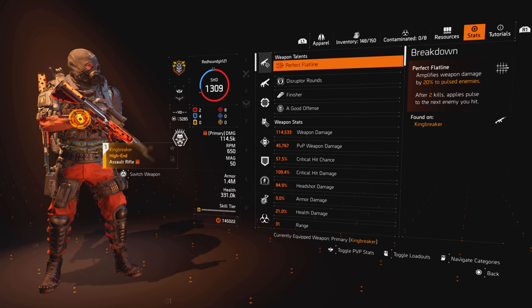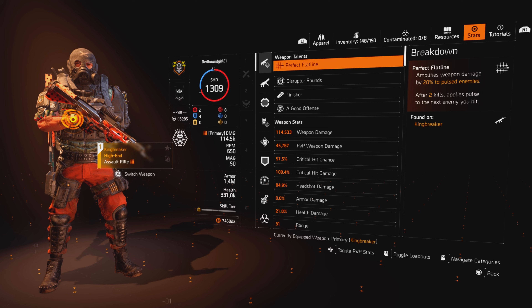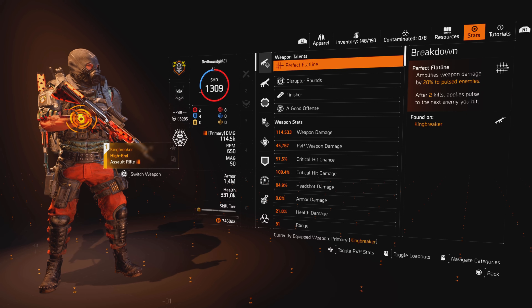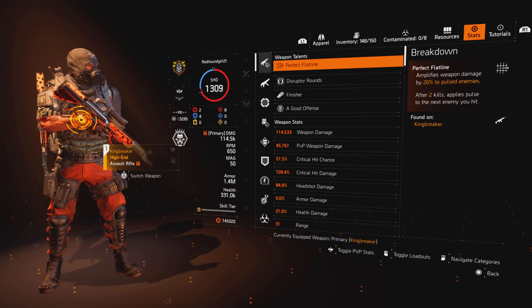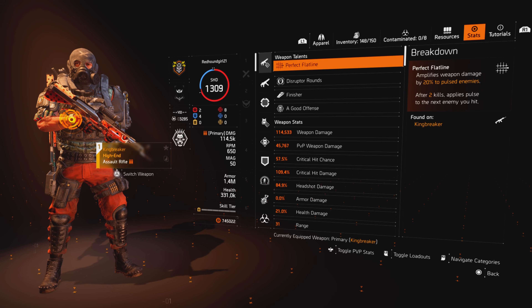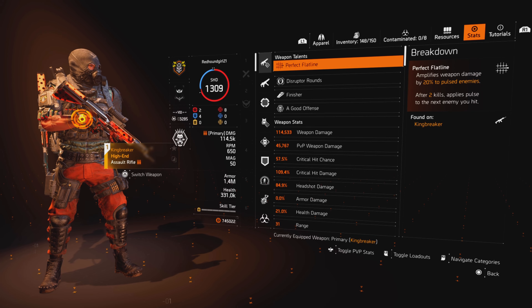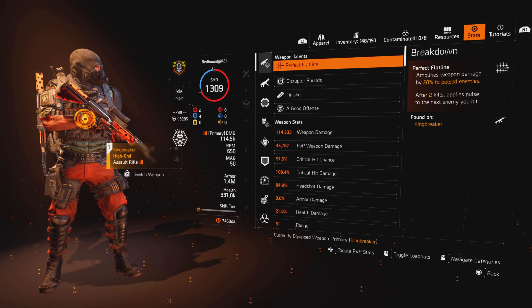Last but not least are the stats. I don't have my Crit Hit Chance maximized for this build — as long as you get it over 55%, you're good. I also have my Crit Hit Damage at 109.4%. Truthfully, you really don't need all of your stats maximized all the way up. This build, basically when you're activating pulse, adds that weapon damage anyway, and it will do some good in the battlefield.